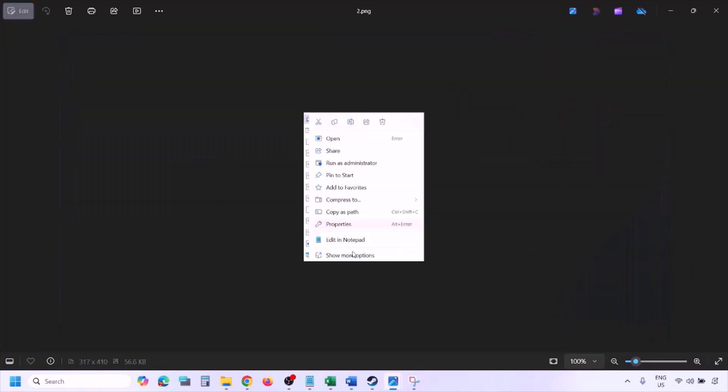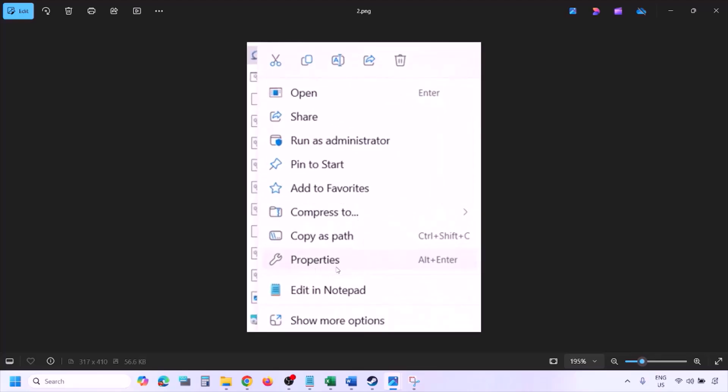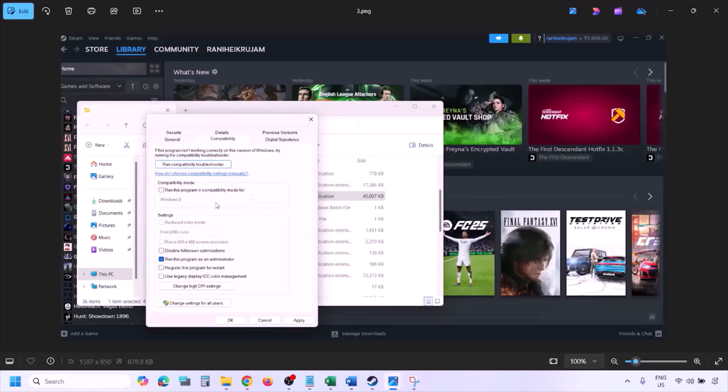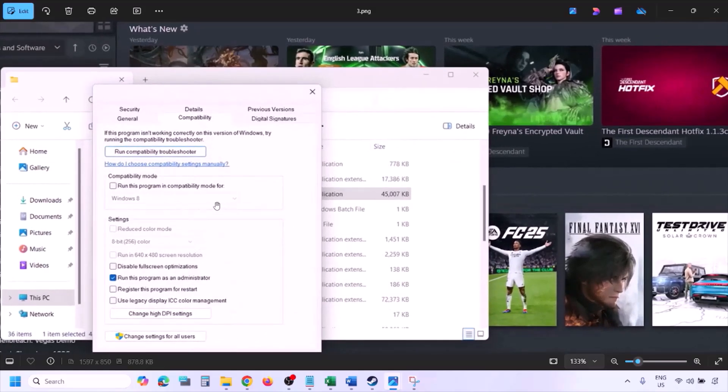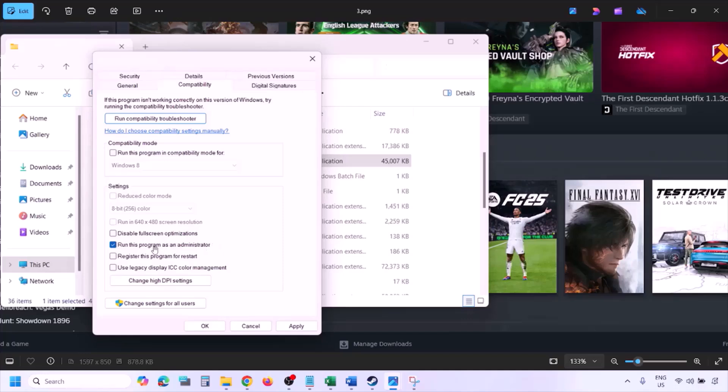Once you are in the game installation folder, right-click on the game exe file and select Properties. Go to the Compatibility tab and put a check on the box which says 'Run this program as an administrator.' Put a check there, hit Apply, then click OK. Then launch the game from the game installation folder.